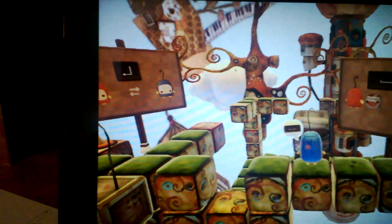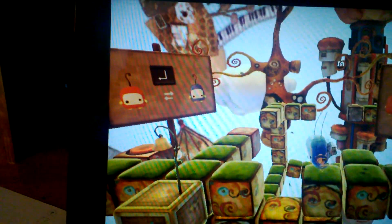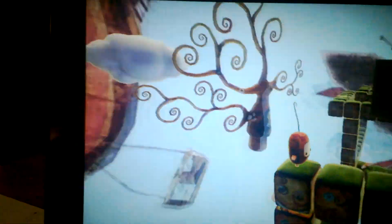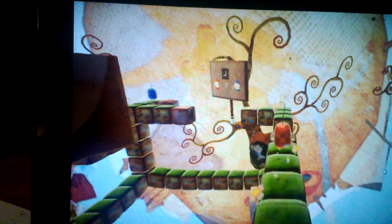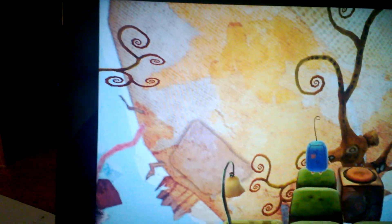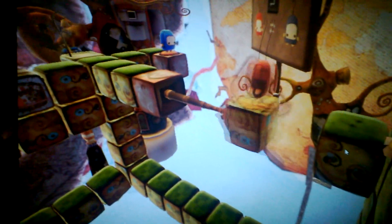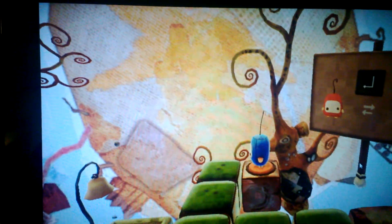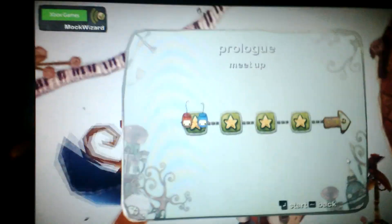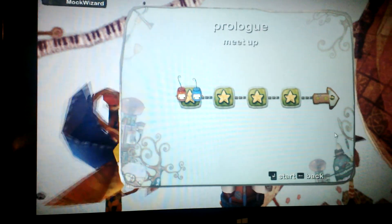Space is for picking up the boxes. I usually mainly use the 360 controller so I'm not very familiar with keyboard controls. I was playing this with someone else and it was much more fun because once you switch characters the other person does their part. This is the first level. This game is available for $4.99.